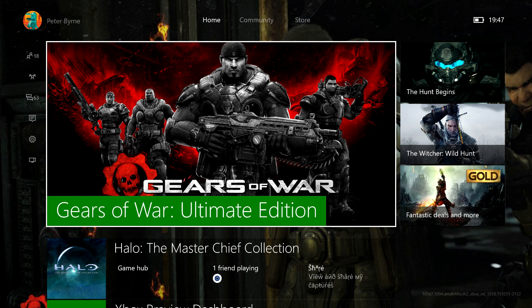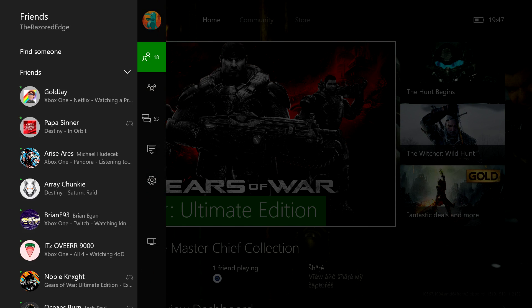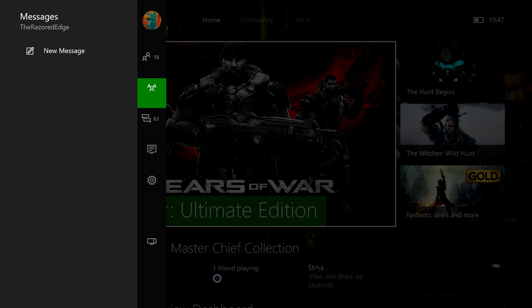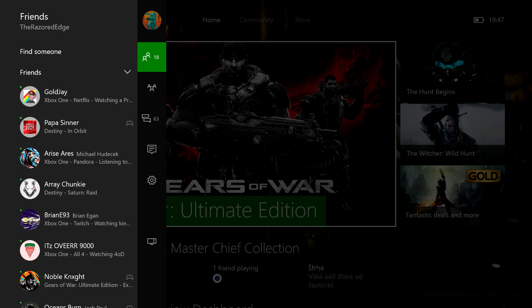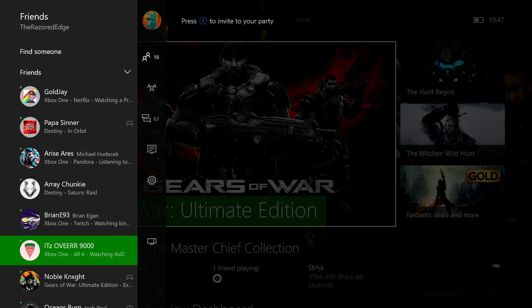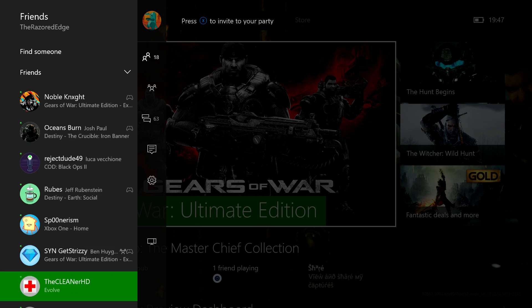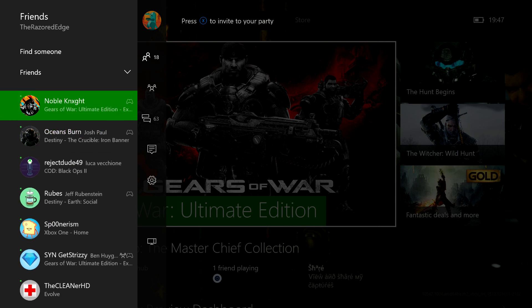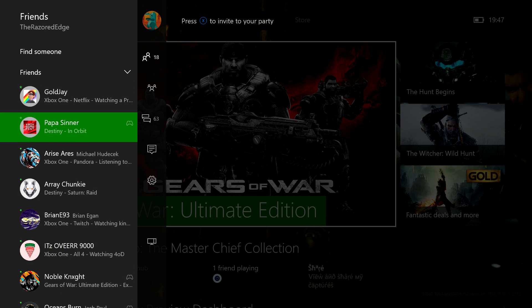This is the main thing that people are really talking about and what people really like about this dashboard update. When you go over to the left — all you have to do is hit left when you're on the dashboard — you have access to this Xbox One guide that comes up on the left, kind of like the original Xbox 360 dashboard, which I really like personally. Here's your friends list, you can clearly see what they're doing in great detail for such a small space — there's a lot of detail as to what your friends are doing, you can see what games they're playing or if they're on the dashboard, which is really nice.